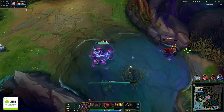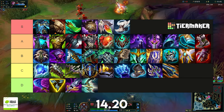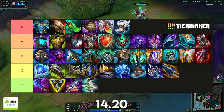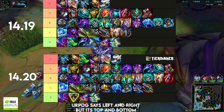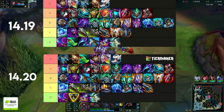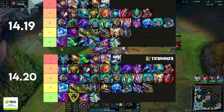To start off this patch, I'm going to give you my two tier lists — one from 14.19 and one from 14.20 — so you can immediately see the differences in how my opinion on items has changed. The main takeaway: Shojin went from D-tier to S-tier.